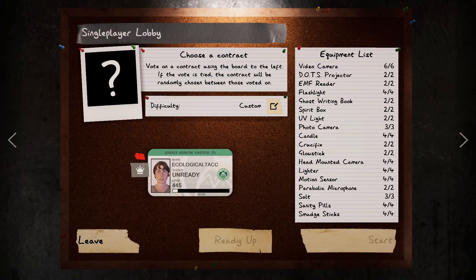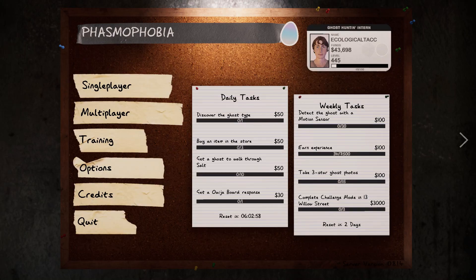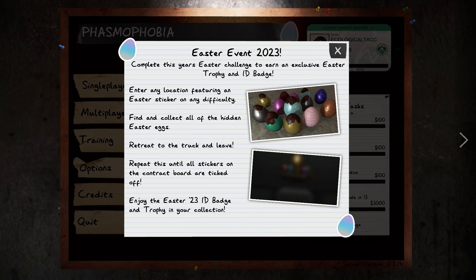That's basically how you get the Easter badge and trophy. If you guys have any questions, put them in the comments — I'll try to answer all of them. Hope you guys enjoyed, and I'll see you in the next video. Bye guys!